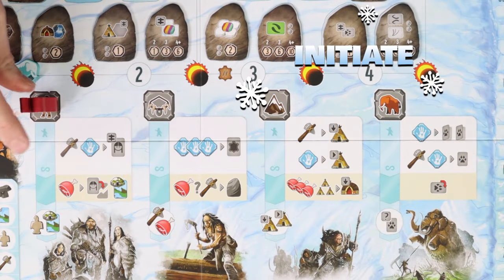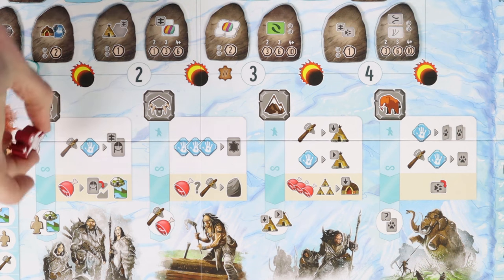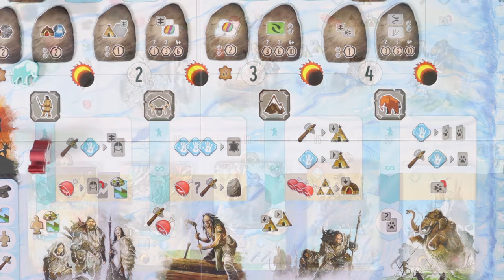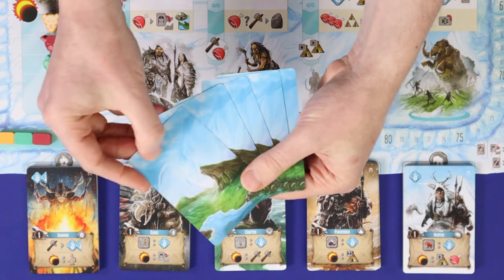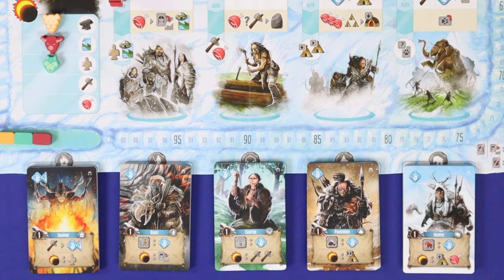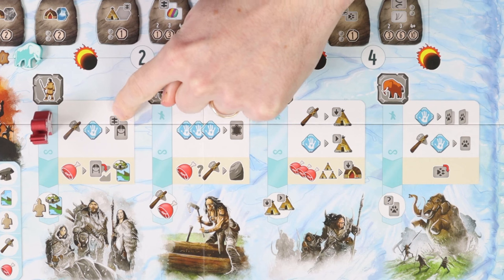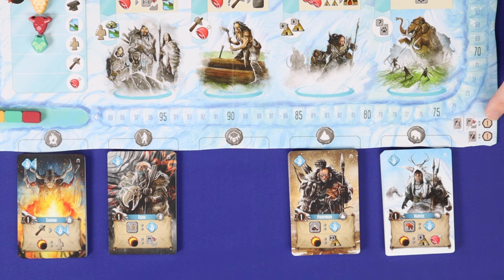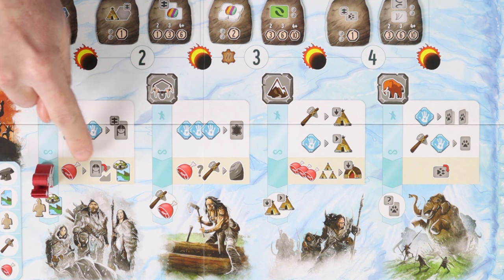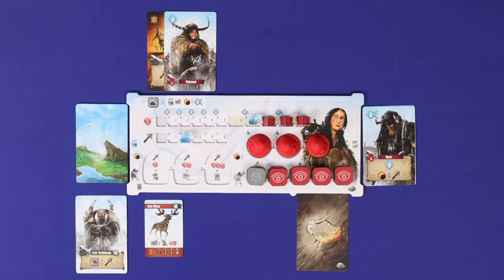The first location is Initiate, largely about expanding and managing your deck of tribe cards. In the top action you can spend a tool and a labour to gain a tribe card — choose any single card from the five decks below the board and add it straight into your hand, though it cannot be played for labour until next turn. If you do this multiple times, each tribe card gained must be different. If any single deck is empty you can instead gain a point. The second part lets you spend a food to gain another tribe card, which can be the same type, but it goes into your discard pile instead of your hand.